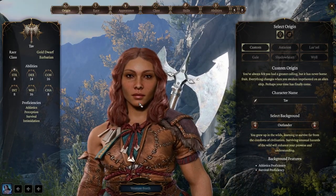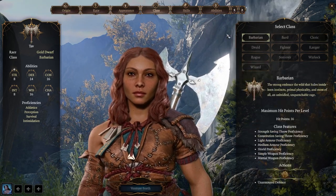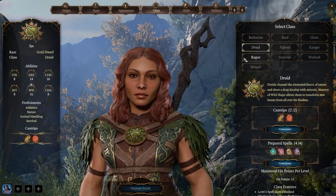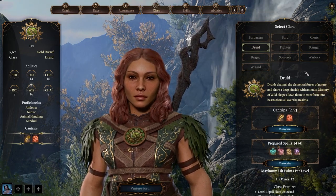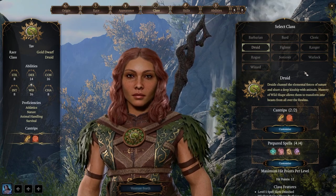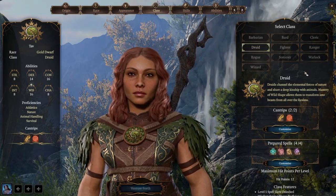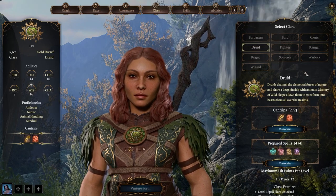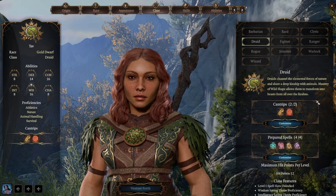First and foremost we need to choose the best race for a druid. To do that we need to know what a druid does. Druids channel the elemental force of nature and share a deep kinship with animals. Their mastery of wild shape allows them to transform into beasts from all over the realms.